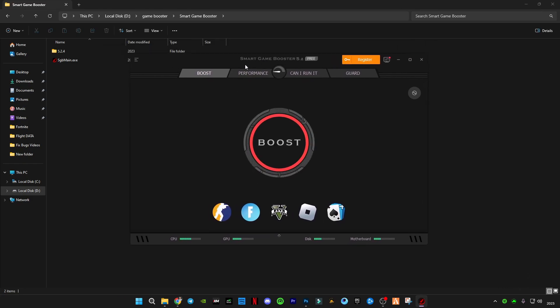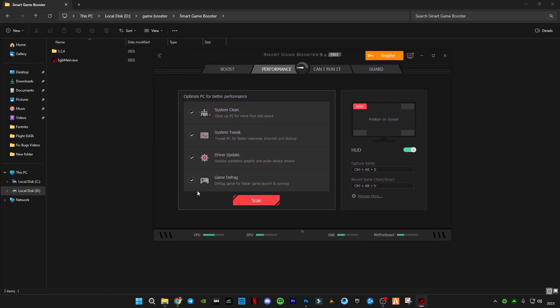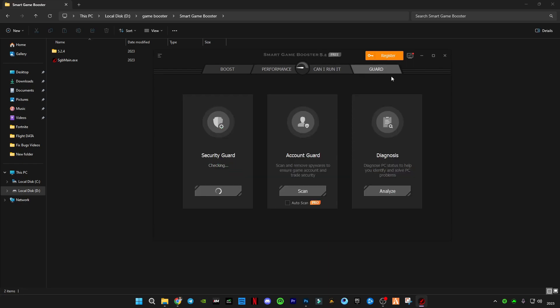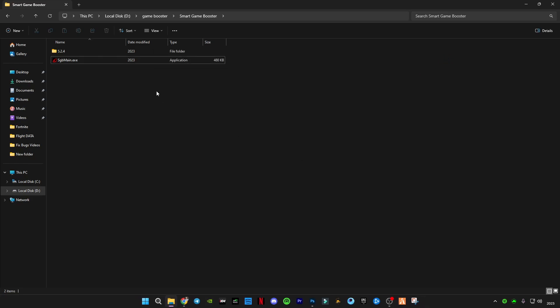When you run the game, make sure to close the game first and apply the performance settings first. After applying the boost settings, scan for performance on your PC — it will clean up all the cache memory that slows your PC down. There is also a Guard option which checks if your PC is protected and has no viruses. It's a very helpful tool. After applying all these, let's run the game and I'll show you the results.